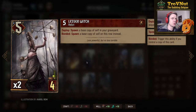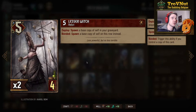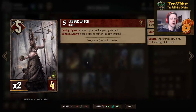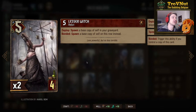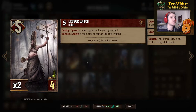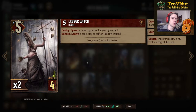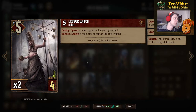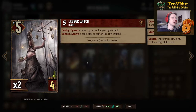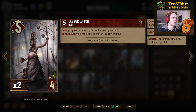For Monsters, the Lesser Witch is five power for four provisions — it is a relict. On deploy you spawn a base copy of yourself in the graveyard, giving you a five-point guard there. If she is bonded, you spawn that copy on her row instead, giving you ten points for a total of fifteen if you play both units. Simple high power — that's just the way Monsters rolls.